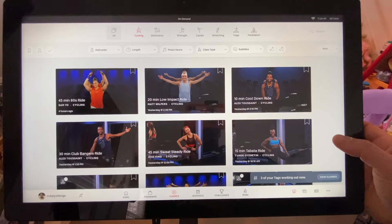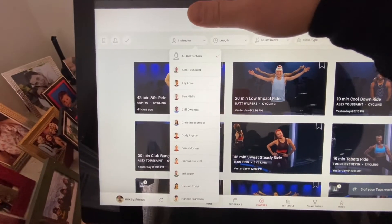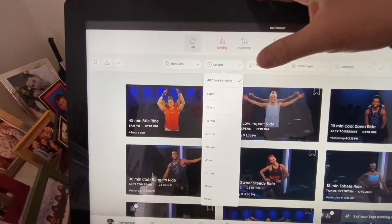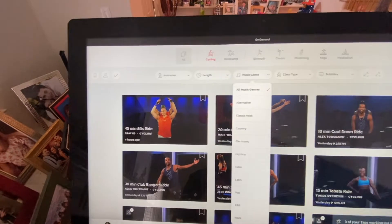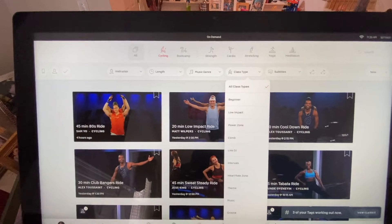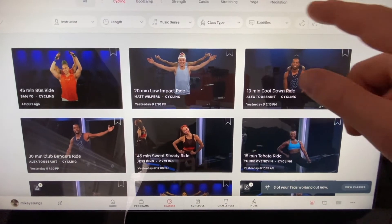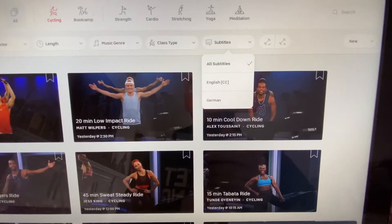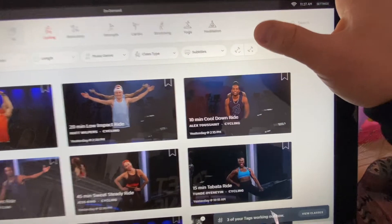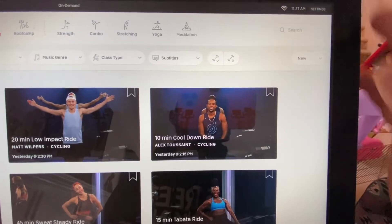If you wanted to, you can go down here and hit the classes button, and up top here are all the different things they offer. They also just have the app that you can pay — I think it's about $20 a month — and you don't even need the bike or the tread to take part in all the classes. I mainly do cycling, a little bit of yoga and some stretching. You can filter by instructor, length of classes, genre of music, or class type — whether it's beginner, low-impact, or DJ. They also offer classes where they use weights and no weights.